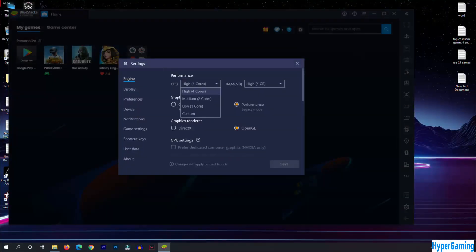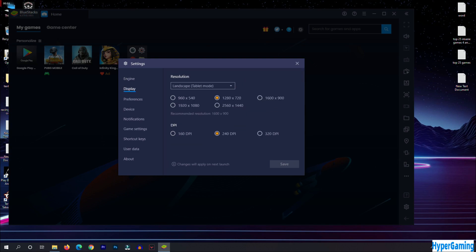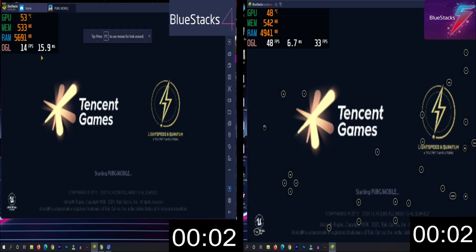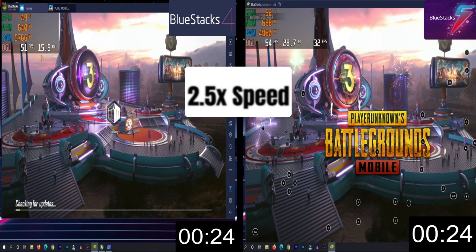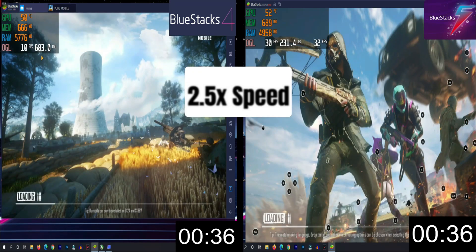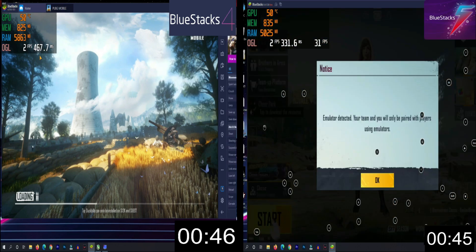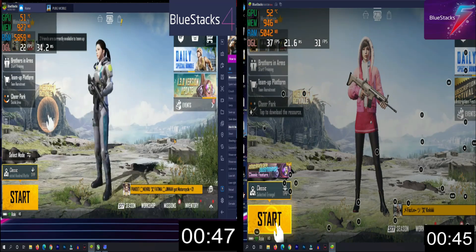Now let's dig into the video. Both of the emulators were running at 720p with 4GB RAM and 4 cores. Graphic rendering for both of the emulators was OpenGL. So, let's get started.